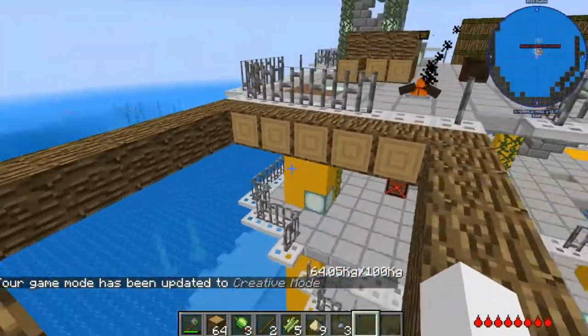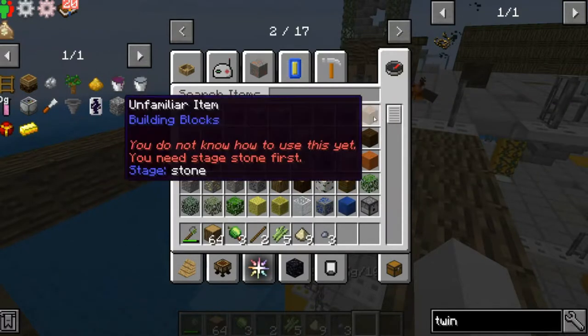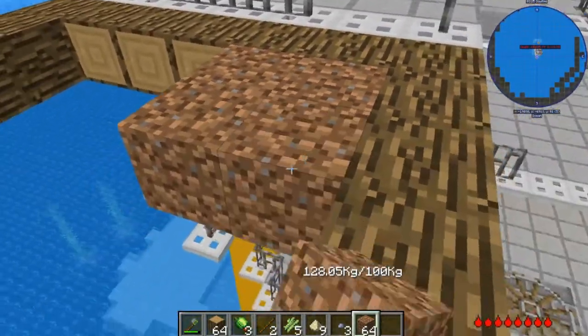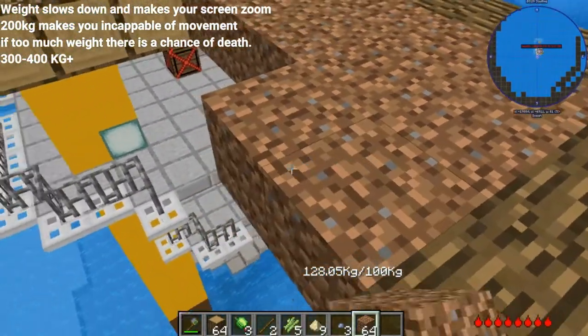Once you are starting to expand, you definitely want to increase your base. Also, that's what happens when you get overweight — your screen kind of gets shoved. You definitely want to try expanding your place.